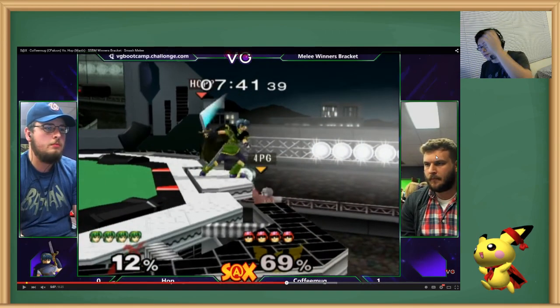Forward throw down tilt, or forward throw forward smash — obviously forward throw forward smash is better. But if they DI the forward throw away, it doesn't hit. If they don't DI away, you forward throw down tilt and then they have to double jump, so you can run off forward air. Okay, here's straight up how to gimp Falcon. If Falcon does not DI, you just do this combo continuing like this. You see how you just continue to combo? That's what it looks like.